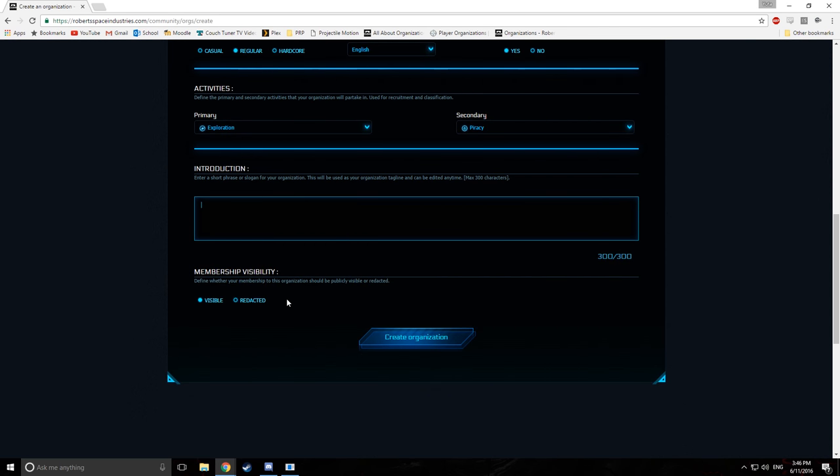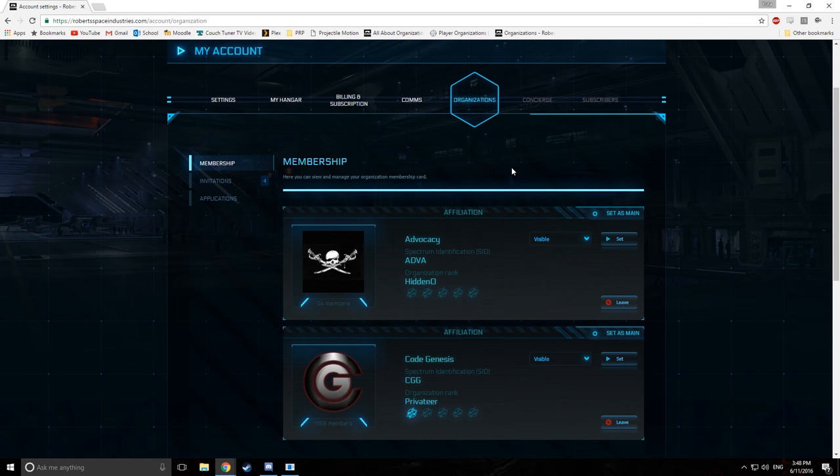And introduction: you can write a short bio about your organization and what you want to achieve. Also, if you're in a few organizations and you like one more than the other, you can navigate to the My Account section and then Organizations under that. From there, you can set certain organizations as your main, make them visible, redacted, or hidden, leave them, or accept invitations or view your applications.